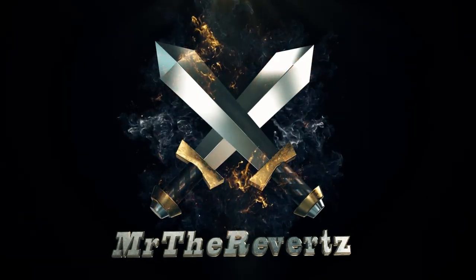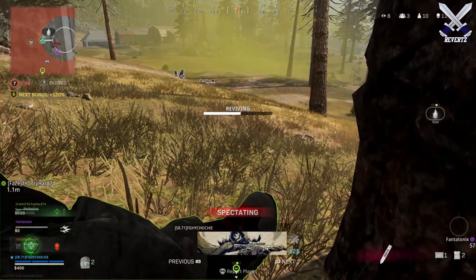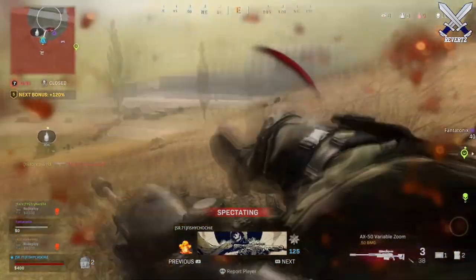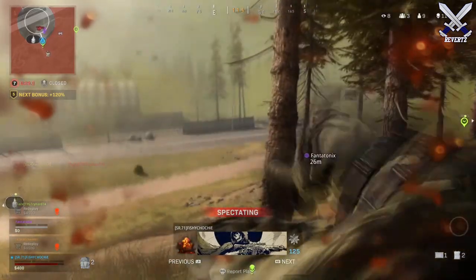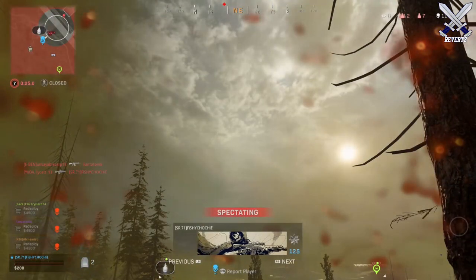What is up guys, MrTheReverts here. Today I wanted to specifically make this video for the Infinity Ward developers because currently in Warzone Battle Royale there is a game-breaking glitch that allows you to fly a helicopter underneath the map. You can kill everybody, run through the circle, and essentially win the game very easily.